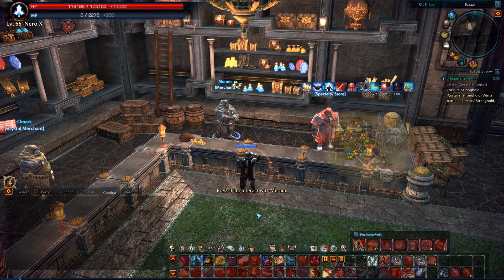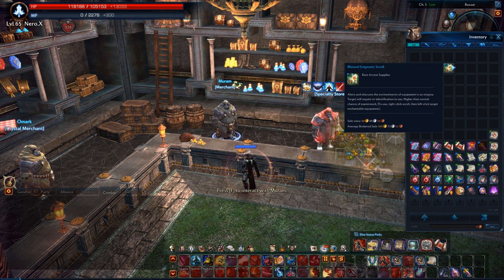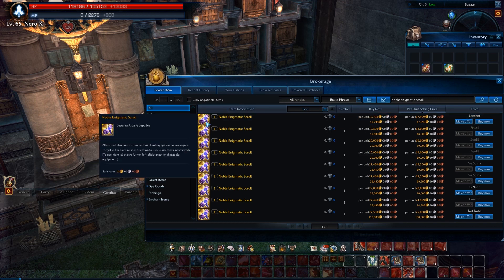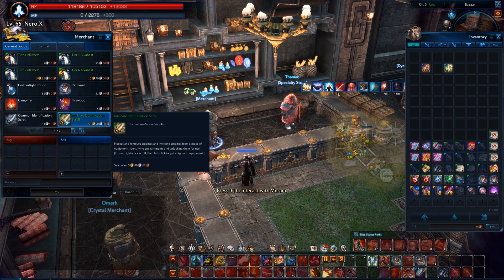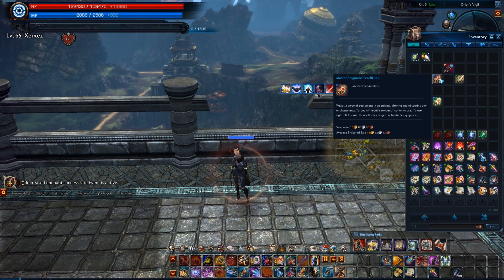You cannot enchant past plus 9 without masterworking your gear. That is what I will show you next. To masterwork your gear, you need a lot of Master Enigmatic Scrolls or Blessed Enigmatic Scrolls. A Blessed Enigmatic Scroll will give you a higher chance to masterwork your gear. Or, if you are willing to spend the money, you just need 1 Noble Enigmatic Scroll for a guaranteed masterwork. The second material you need are a lot of intricate identification scrolls. I will be using nothing but Master Enigmatic Scrolls on my tier 6 weapon.